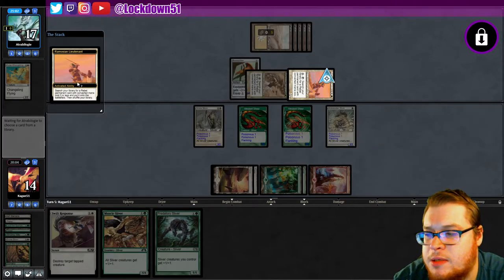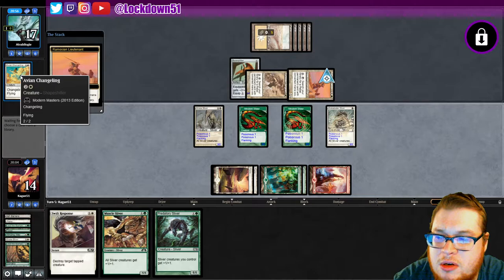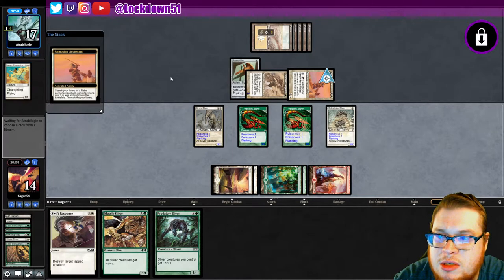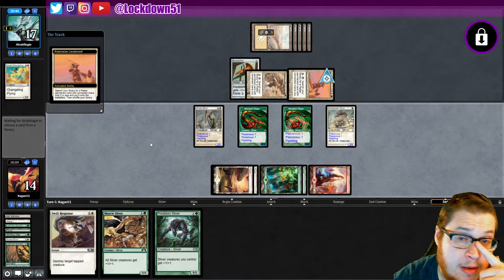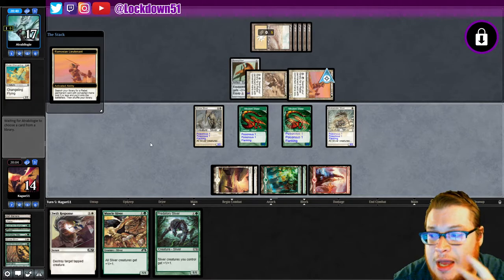Because everything in their deck is changelings, they can just pick and grab whatever changeling they want using the rebel search. That's pretty cool — I didn't see that at first, that they were grabbing the changelings as rebels.